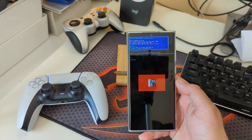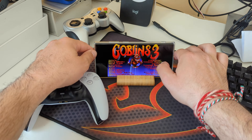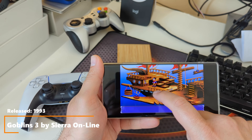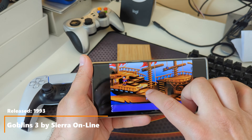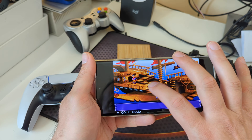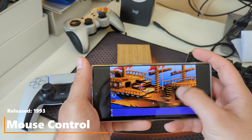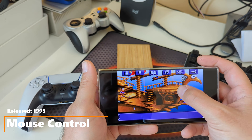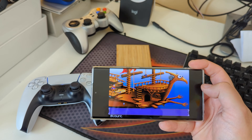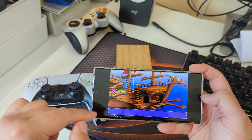The next game I want to show is Goblins 3 — probably one of the best quest games ever made, and one of my favorites as a kid. This one is different: I'm using my finger as a mouse. I can go and select the golf club, engage with actions, and even access menus to load or save. It plays pretty much like a normal point-and-click game. Check out Goblins 3 — it's really one of my favorite games.